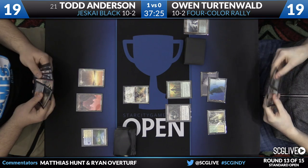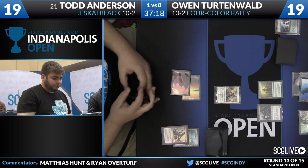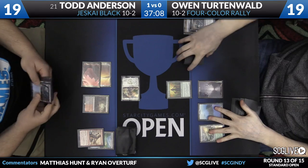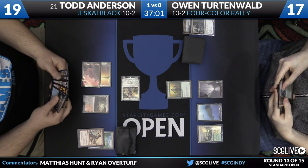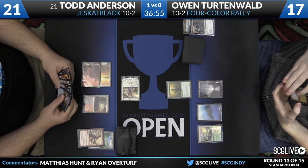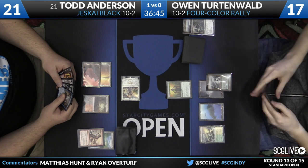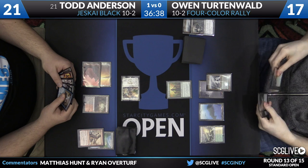Looking at Todd's hand with Jeskai Black — Roast, Fiery Impulse, Painful Truths, Dig Through Time. Todd is going to Roast the Nantuko Husk; Owen will sacrifice it to deny Todd the life gain, but Todd swings in with Soul Fire Grandmaster. Yesterday we saw Todd make it all the way to 42 life. The swing drops Owen to 17, Todd up to 21. Todd plays Bloodstained Mire, leaving up the possibility for Fiery Impulse and representing Dispel with the ability to find a Sunken Hollow, so Turtenwald can't just pull the trigger on Collected Company without fear.